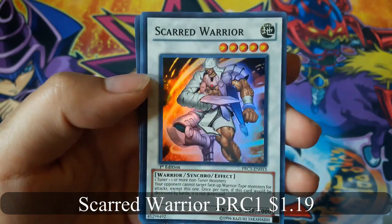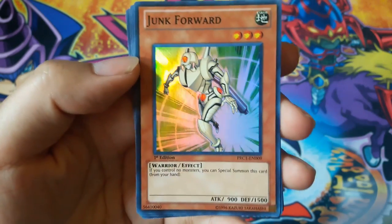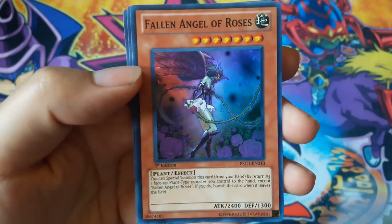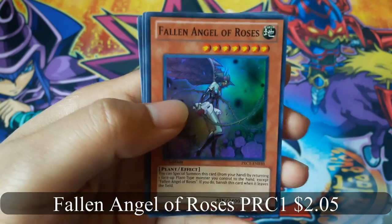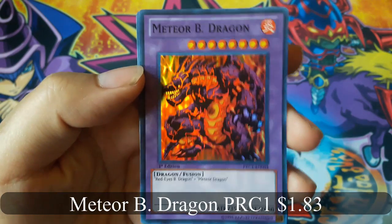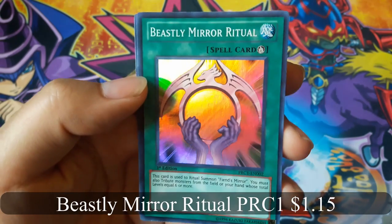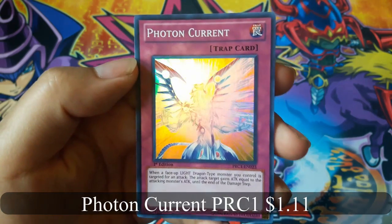Continuing with the random cards: Scarred Warrior — that's a good card — Junk Forward, Fallen Angel of Roses, Meteor Bleed Dragon — that's cool — and Beastly Mirror Ritual, and Photon Current.